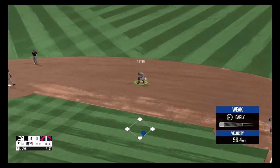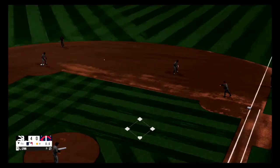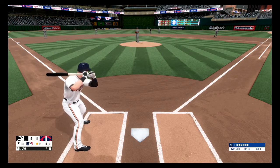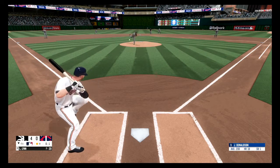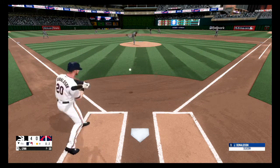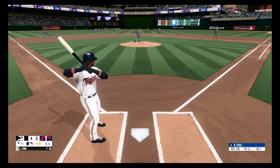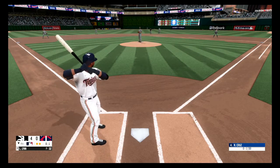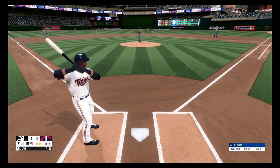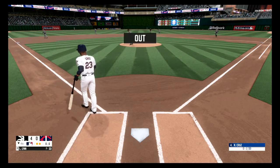Here's the grounder to the right side — Thorey doesn't come up with it, picks it up and he beats arise to the bag for the out. Strike one. Swing and a miss and he's ahead — there's a strikeout, two away. Strike down the middle, 0-1. Nothing at two — there's a strikeout. And that's a wrap for the fourth inning.